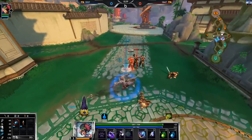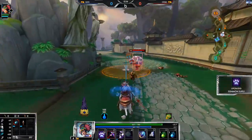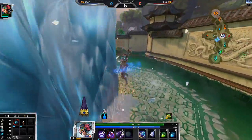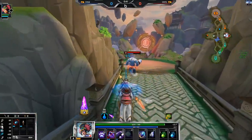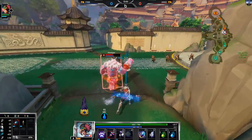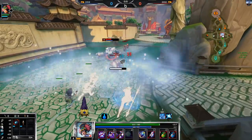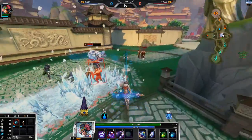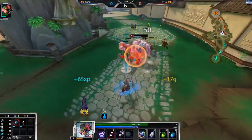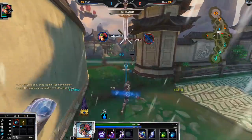Of course, if I'm attacking the wave, I am vulnerable to a freeze. He missed — good. Don't get hit by that. Get some damage in. Try to body block a little bit. Good damage. His freeze is probably going to come up in a little bit. Yeah, there it is.